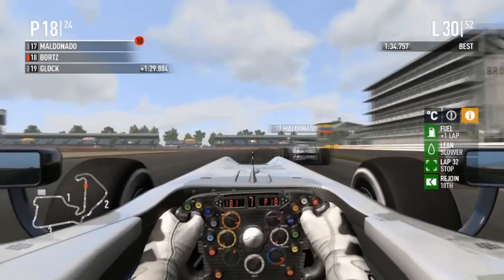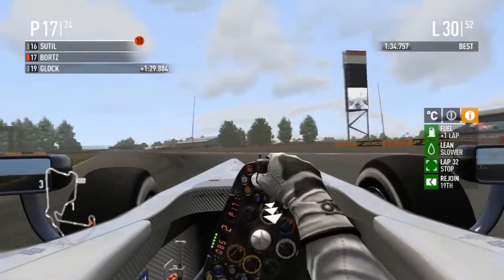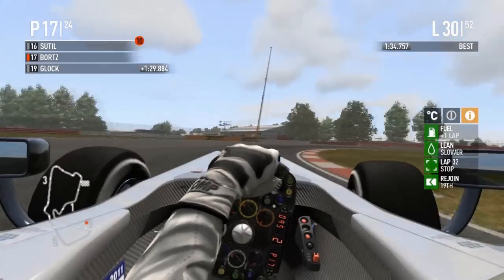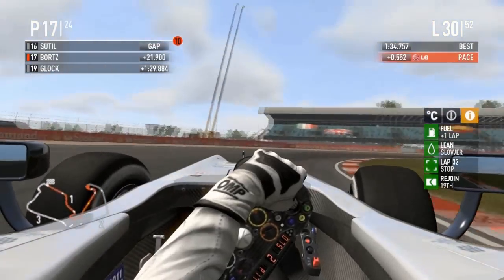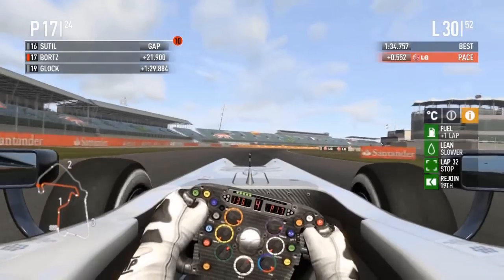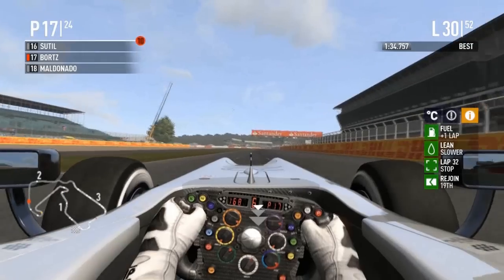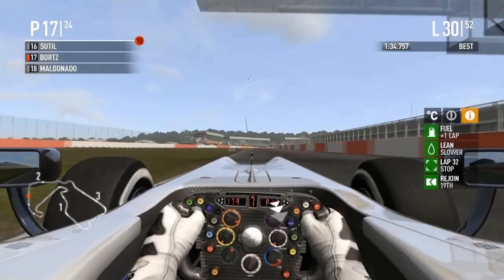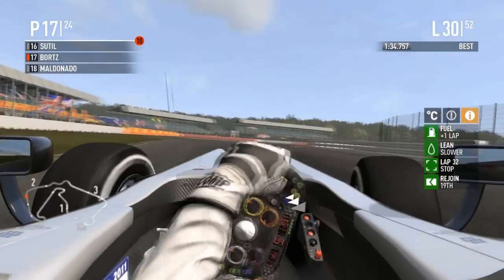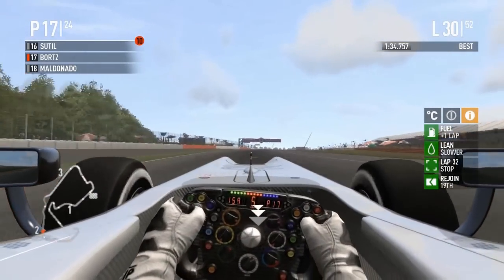Maldonado passes Bortz — Bortz tries to move on the inside but again with the understeer. Bumps into Maldonado but thankfully doesn't spin him and doesn't get another penalty. Williams has shown impressive pace — I still wonder what they could do if they didn't have two pay drivers and actually had a real good Formula One driver on their books, like Barrichello. Or if you wanted someone younger, take Kimi — Raikkonen was looking to make a return.